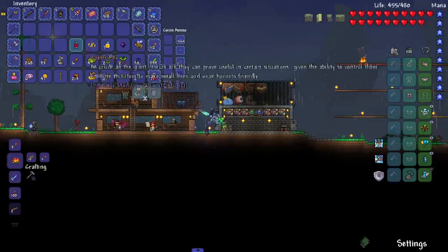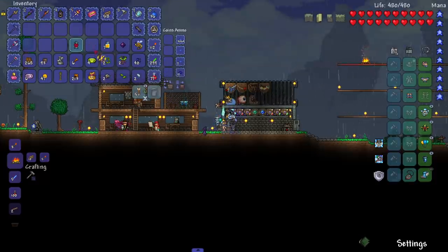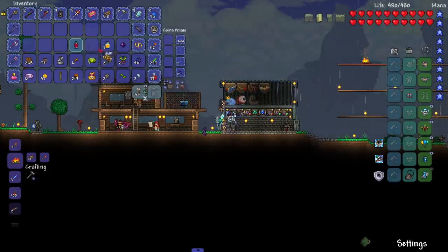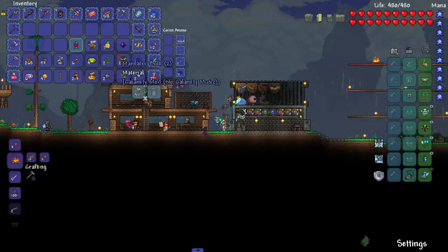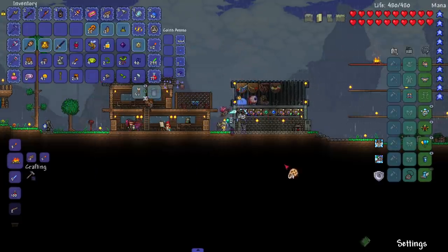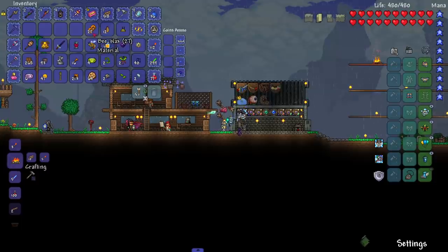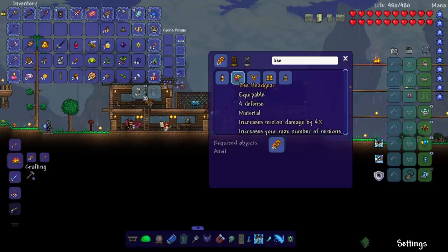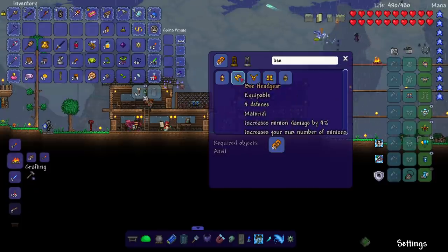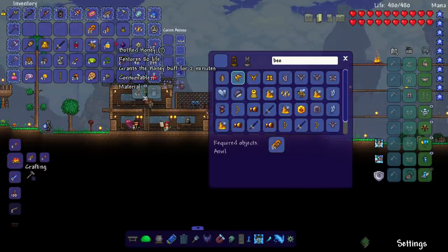Let's read the lore - favorite this item to make small bees and weak hornets friendly. No downside. The only thing I don't like about favoriting lore items and keeping them in your inventory is you kind of run out of inventory space. Imagine just having like 10 spots of lore filling up your inventory. Opening the treasure bag - we got hardened honeycomb, bee aids, and the bee wax which is what we need to make the bee armor. We're barely off the crafting amount, so we need to fight another queen bee.